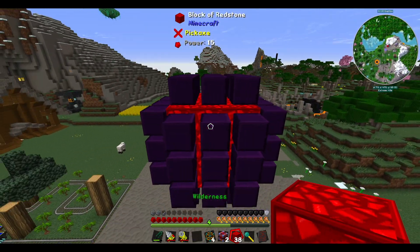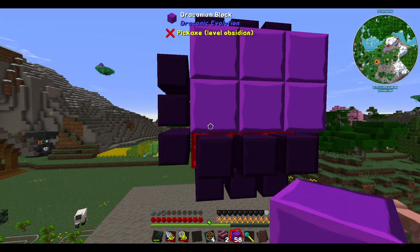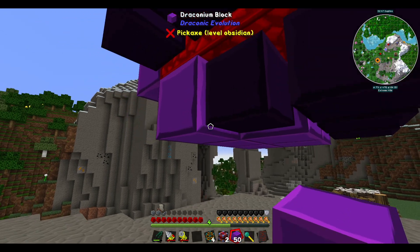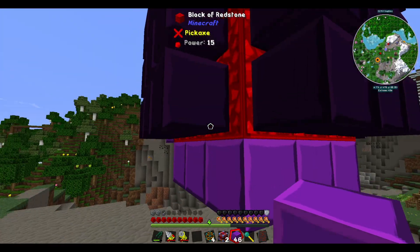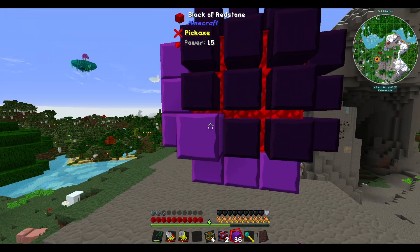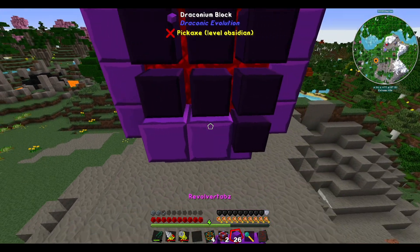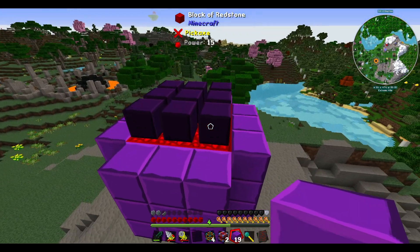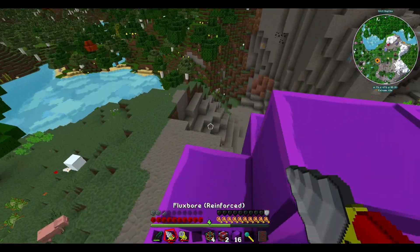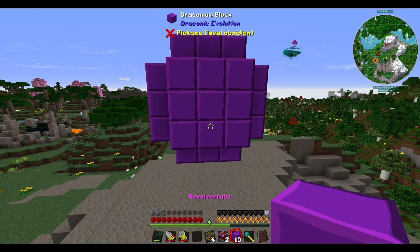Let's just quickly have a double check — yep, that's fine. Now we're going to need some draconium blocks, and that's just literally going to be around the outsides and on the sides. That's honestly why I took some time trying to make this — I don't want to mess up. That is now done.